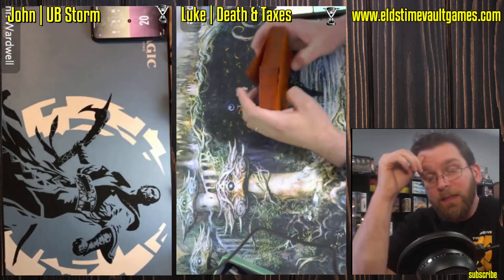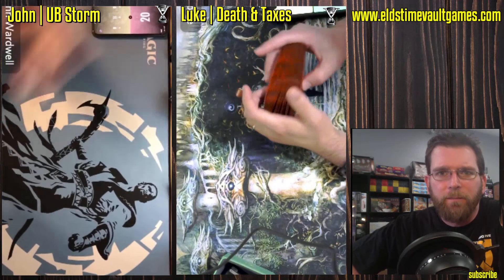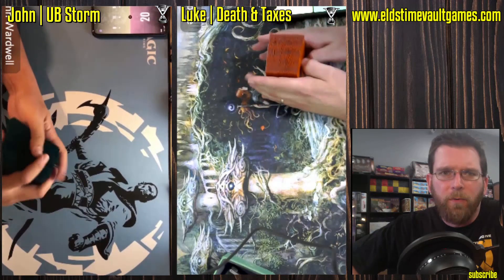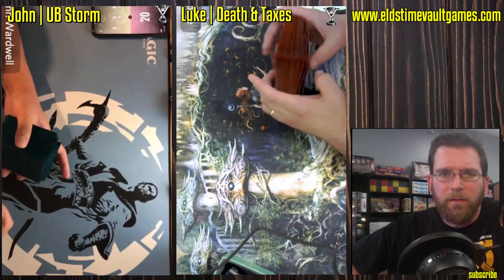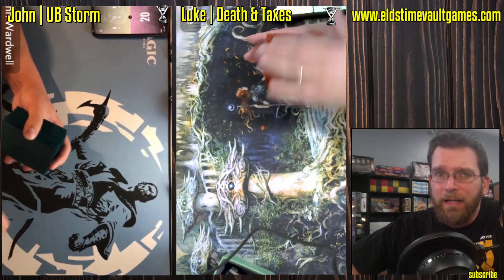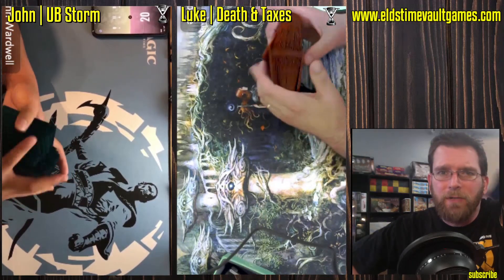You'd think that fast wins would be his best chance, but there we saw Massacre being able to be tutored up and clear the board. Now, keep in mind we haven't seen Aether Vial on the other side of the board. Luke's opening has not been strong. If he can lead out with an Aether Vial, that will make cards like Massacre much, much worse.